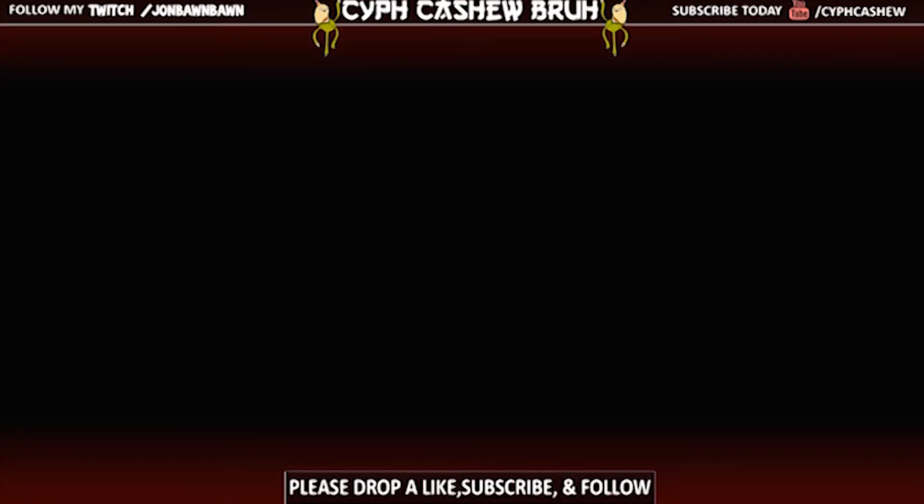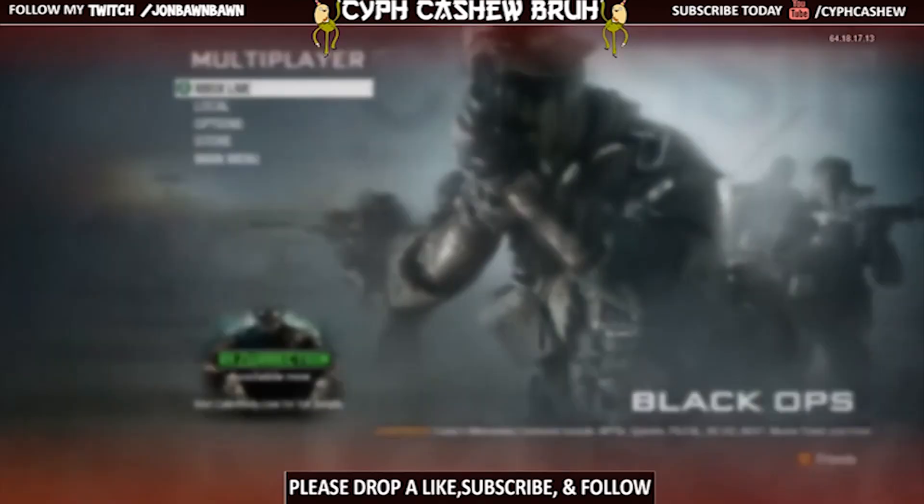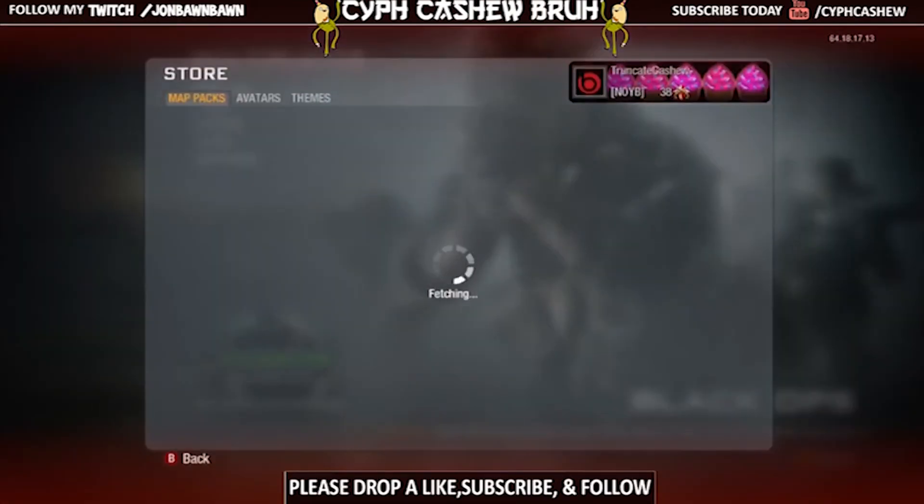Once you're inside the game, go to Multiplayer. It's going to load up, then go to Xbox Live. Once it connects, you can go to Store, and from there you can buy all the map packs.